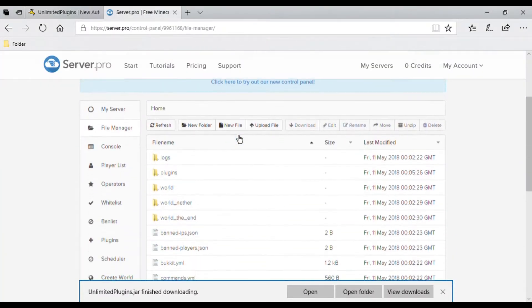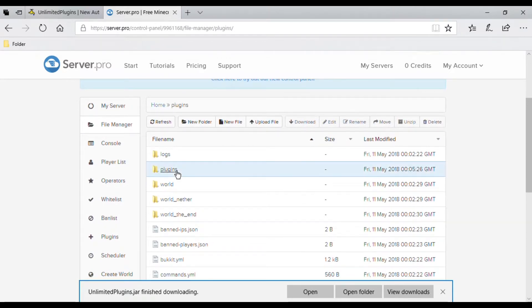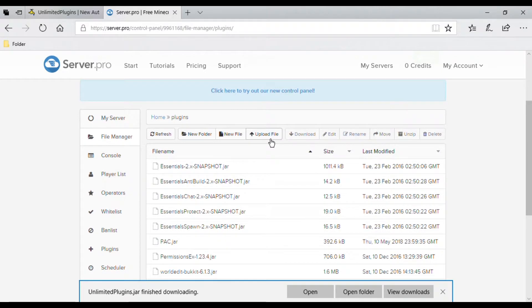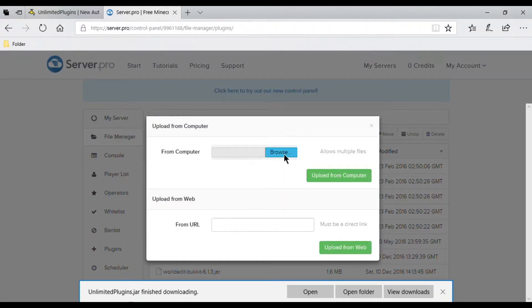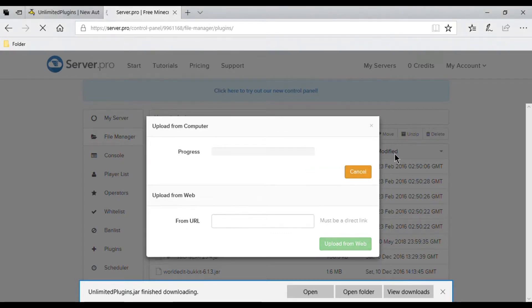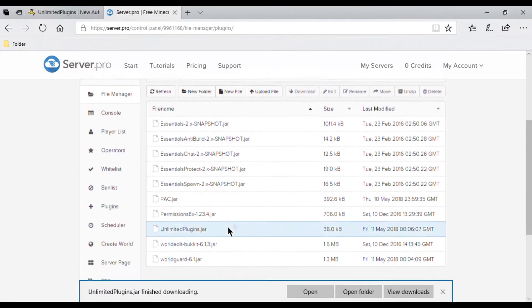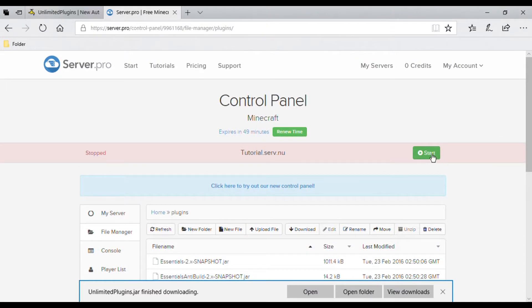Once you have downloaded the plugin, place it in your plugins folder in your server files. After you have done that, restart the server. Once you have restarted, you should see a folder named Unlimited Plugins.